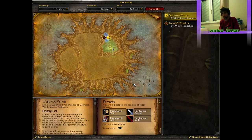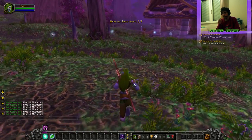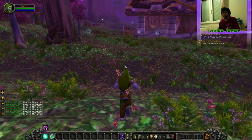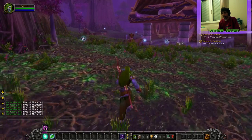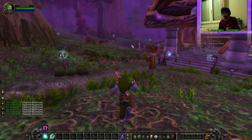Okay, and where do we find that? It's in the direction of the things we need to kill — the ten things. Venom Sack — Webwood Venom Sack. I think we need to kill spiders.